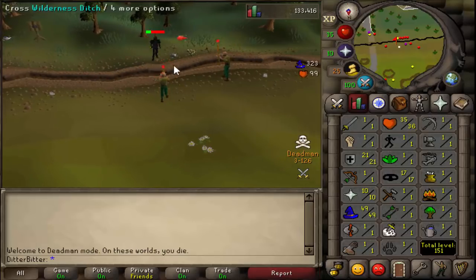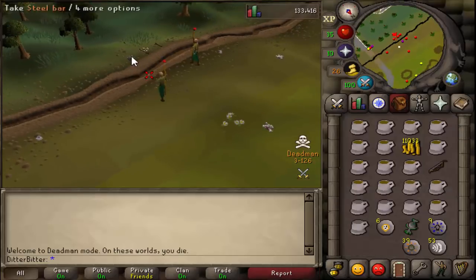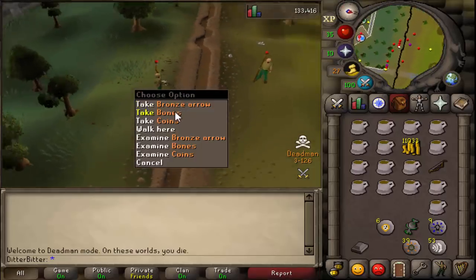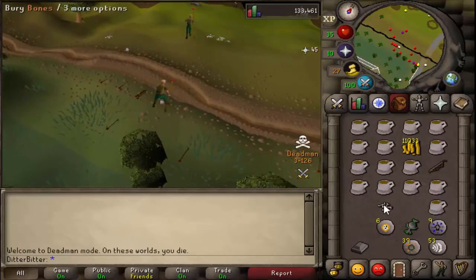I got to about 49 Magic and 20 Defense with around 50 casts left — we were going to push to 50 Magic, but our trip was cut short when I spotted a roughly 20-man team rushing in. I managed to get over the ditch, however Seb or Mangth wasn't as fast.